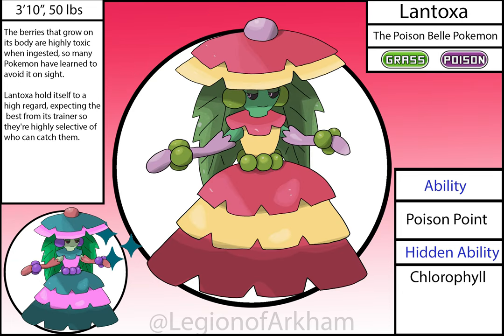Lantoxa, the Poison Bell Pokémon, evolves from Bonitox when given a Sludge Stone. This didn't change much from the original version — I just gave it a slimmer waist, a better color scheme, and a generally more evil expression on her face, especially with the eyes. This femme fatale came out pretty well overall — it really gives off that deadly but beautiful vibe I wanted for a flower.